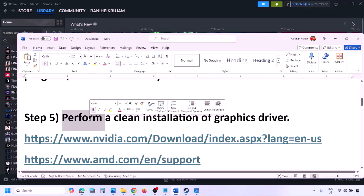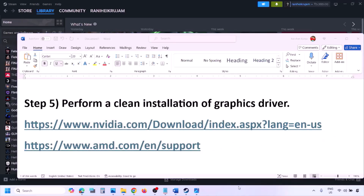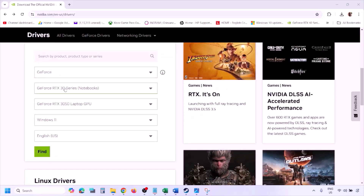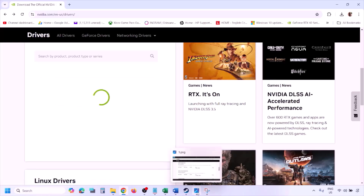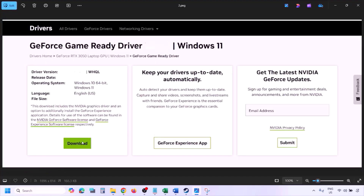The next step is to perform a clean installation of your graphics card driver. If you have an Nvidia card, go to the Nvidia website; if you have an AMD card, go to the AMD website. On the Nvidia website, select your graphics card and the correct operating system (Windows 10 or Windows 11), click Find, and you will see the latest GeForce Game Ready Driver. Click View, then Download, and let the download complete.